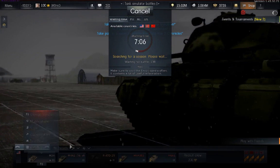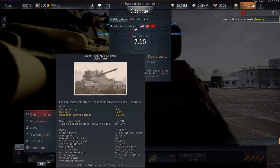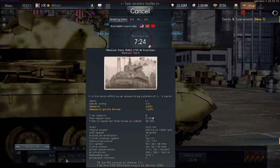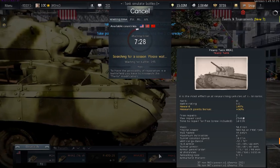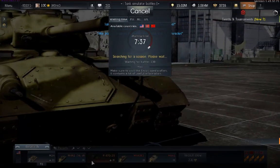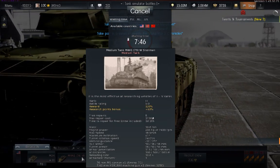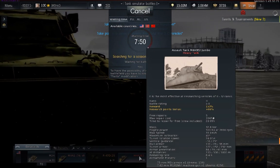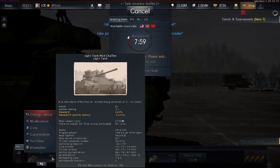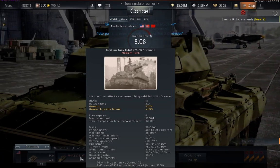Right now in simulator battle, I have the M24 Chaffee selected, which has a battle rating of 3.7. Battle rating is the relevant input to the matchmaker. But I have other vehicles in my lineup too, and in realistic or arcade battles where I could spawn other vehicles, the matchmaker takes the entire lineup into account — it matches you based on the highest battle rating in your lineup. In this case that would be the M4A1 76mm, the Jumbo Sherman, and the M6A1, all with a battle rating of 5.0.